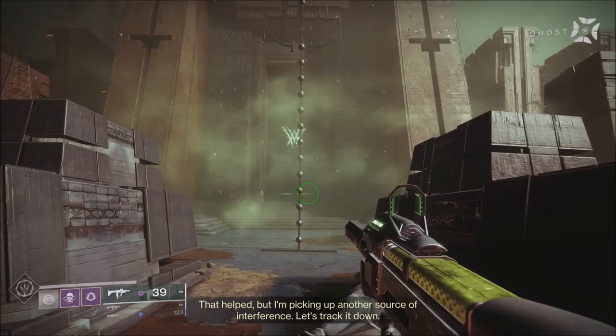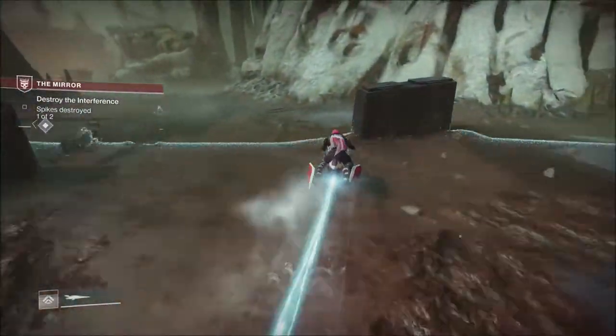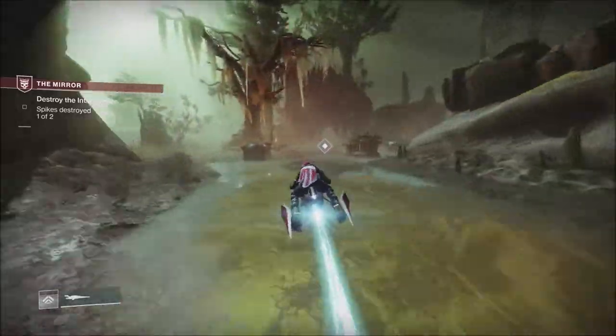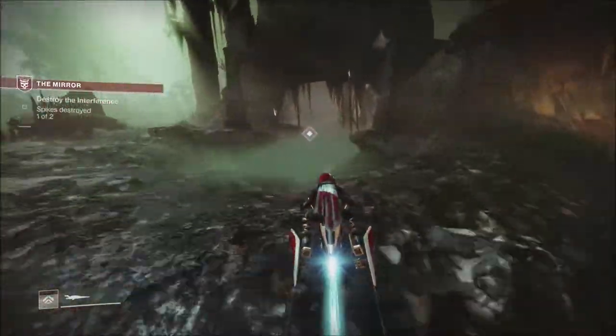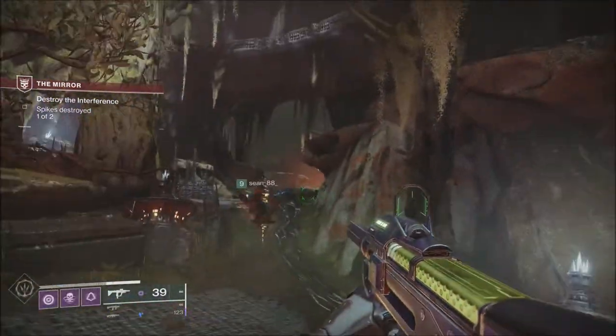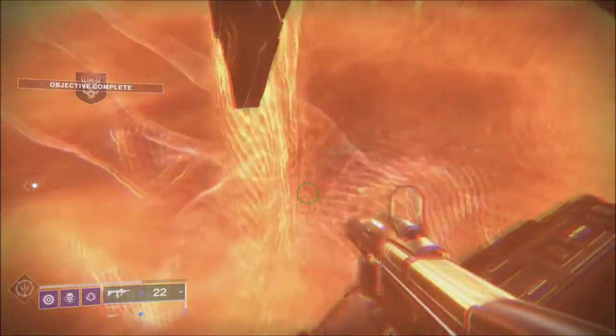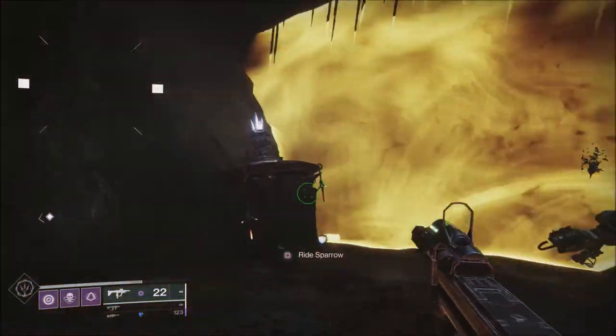For the weekly mission this week, that mission will be the Last Chance mission. When it comes to Dares of Eternity, we'll have three different armor sets this week: Extinction, Savran, and the Simulator armor sets. For the weapons this week in Dares of Eternity, we have weapons from the Season of Arrivals and Season of the Worthy.